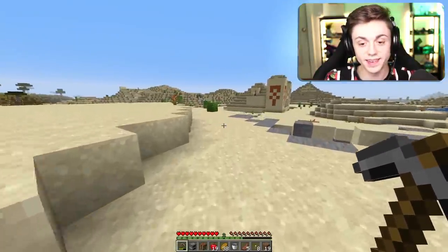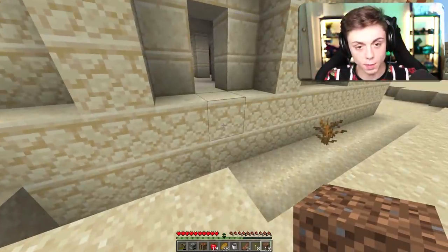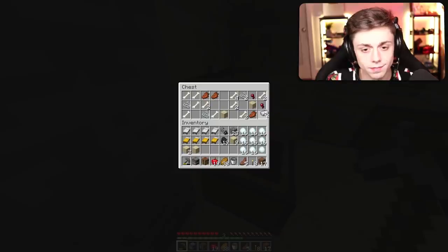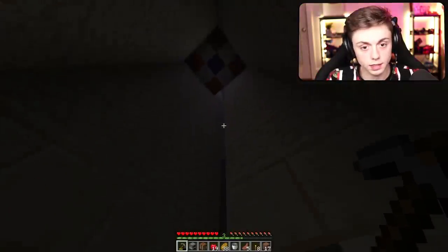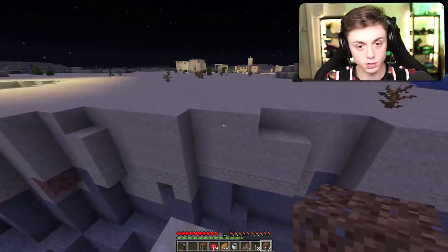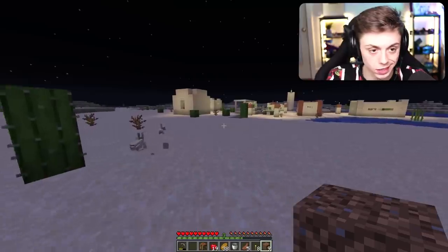In the desert we found a nether portal structure, and there's water right there, and another village! It's just too easy - well, it's not though, look at me, I'm a mess. Big brain play - and I'm safe! We have some iron, that's the only thing I'm interested in - the more iron the better. It's nighttime already, I'm just gonna go to the closest village. Don't stick - please don't stick! Oh my god, that was too much for me, I need to sleep.